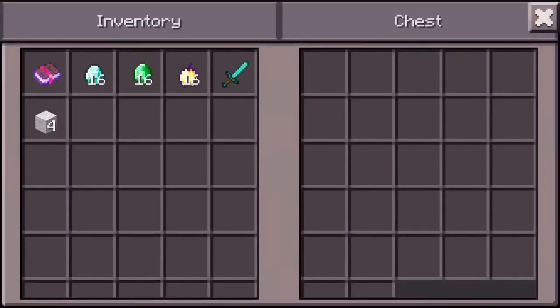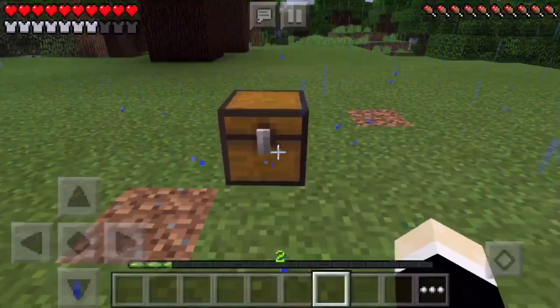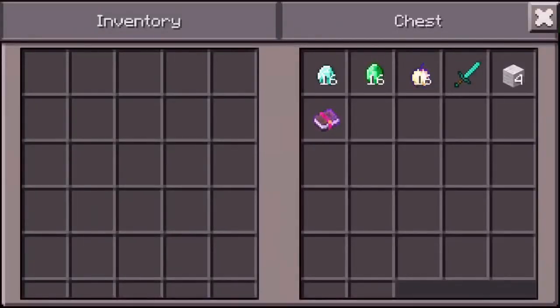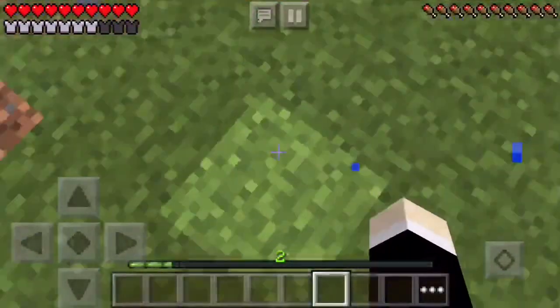In order to process this glitch you're gonna need to deposit all your stuff into the chest, including everything — your wool, your books — and then once you're done you're gonna go and enter the main menu.